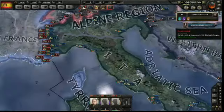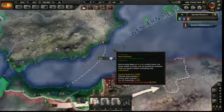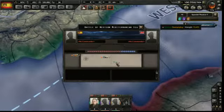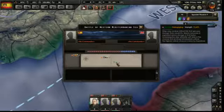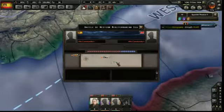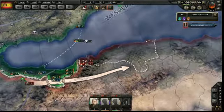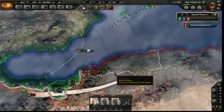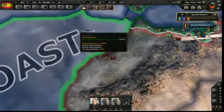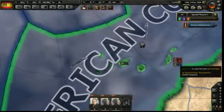Naval combat is occurring in the Western Mediterranean Sea. There's been some naval combat — their convoy is disengaging from one of our submarines. I've got submarines out there. I appear to have good control of the seas here on the African coast.